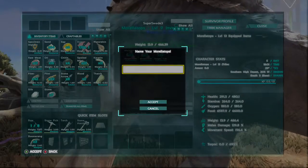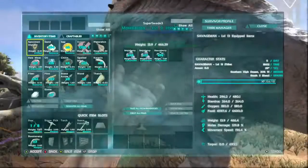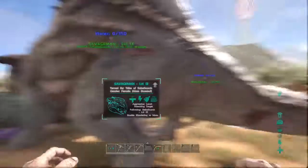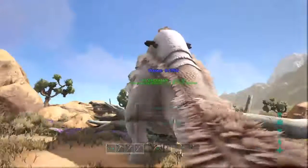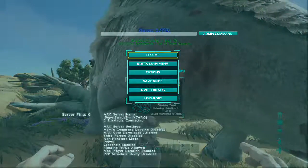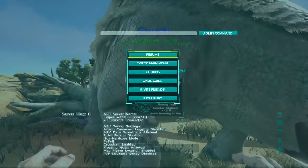Do we have a saddle? No, right? How much hide do we have? We have like 80. All right, we tamed him - that's pretty sick. It's level 19! All right guys, thanks for watching. This is the episode where we tamed another Morellatops. See you next time.